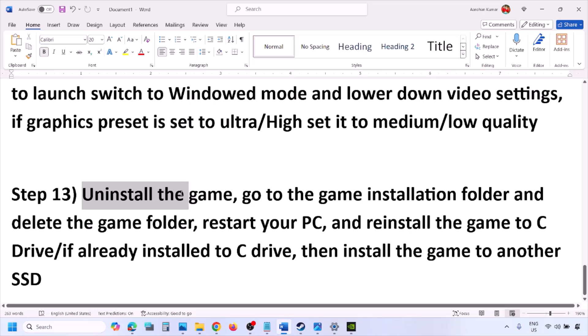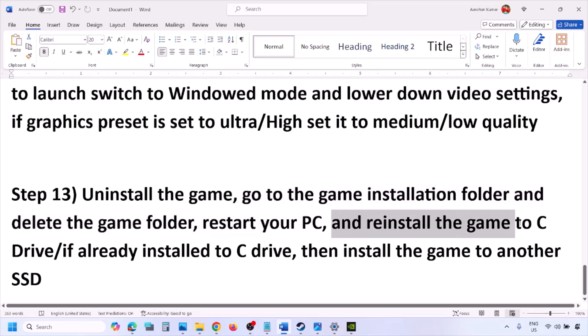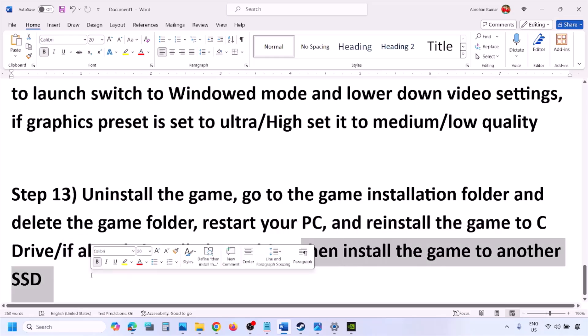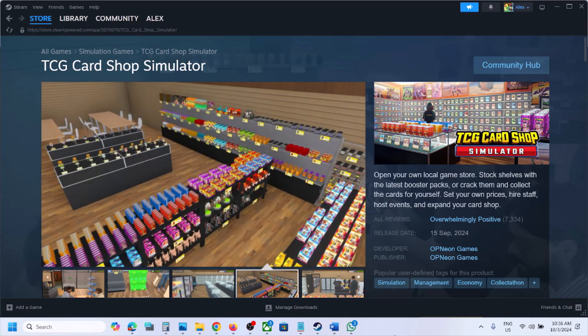The last step is to uninstall and reinstall the game. If nothing is working, right-click the game in Steam and click Uninstall. After uninstalling, go to the game installation folder, delete the game folder, restart your computer, and reinstall the game to the C drive. If it was on D, E, or an external drive, try C drive. If already on C, try another SSD. One of these steps should fix the crashing and freezing issue. Thank you for watching — please like and subscribe!